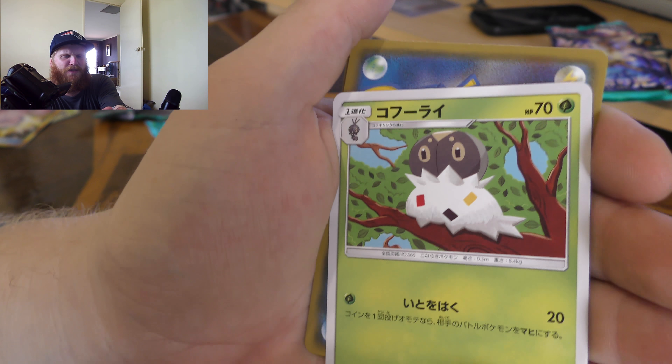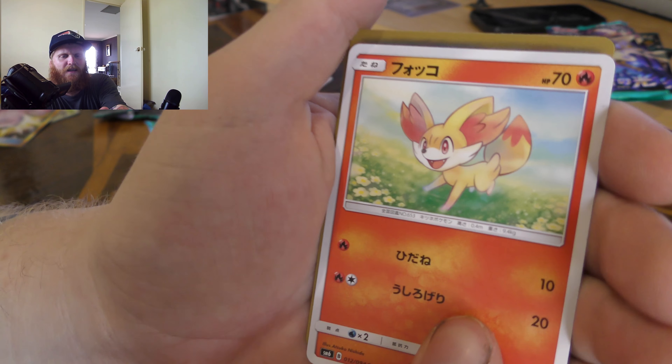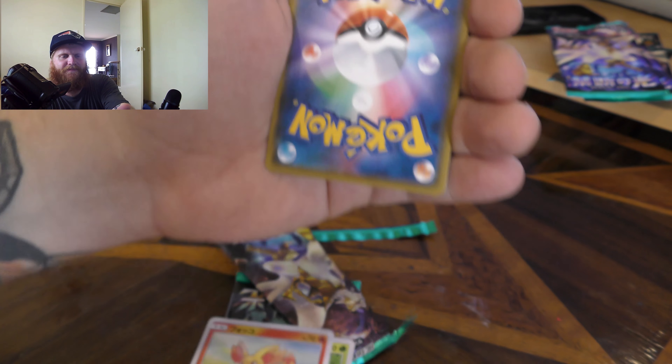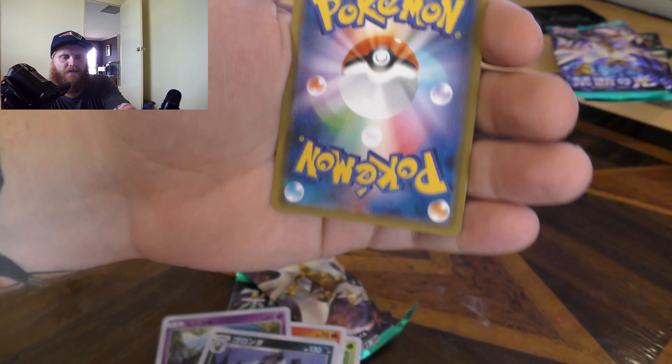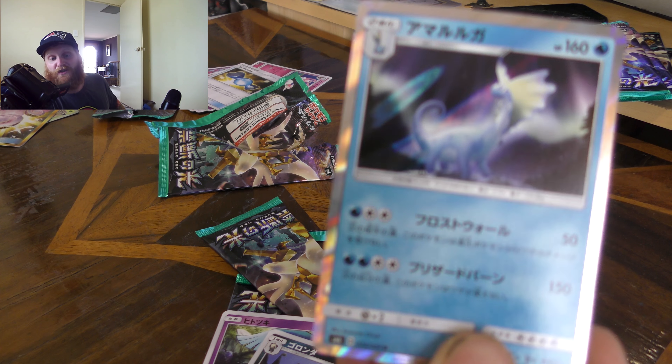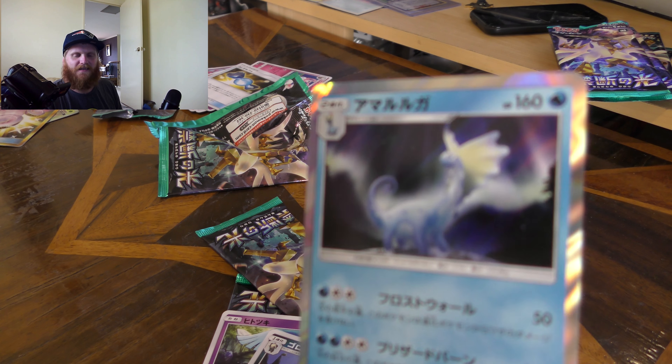Alright, so we got Spewpa I think it is, another Fennekin, Hawlucha, got another one of them, a Pangoro I think it's called — getting doubles. And the rare is Azumarill, I think. I want to get some holographics — we got a few in the last episode but I'm hoping there'd be more, hopefully some more rare cards. Would love a rainbow rare but I don't think I'm going to get one.